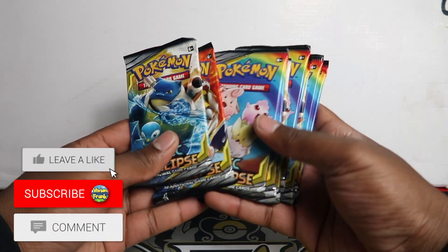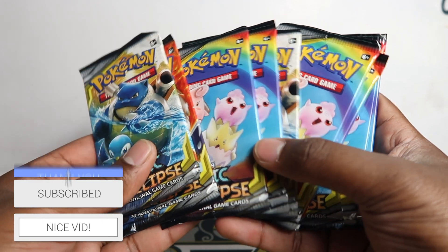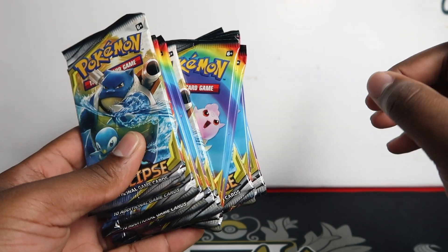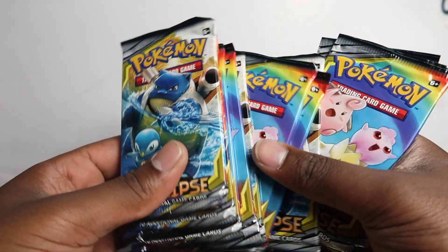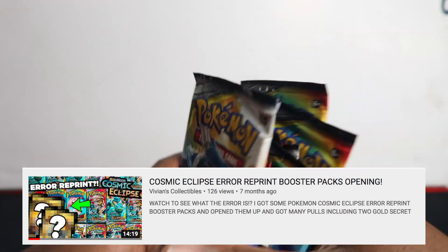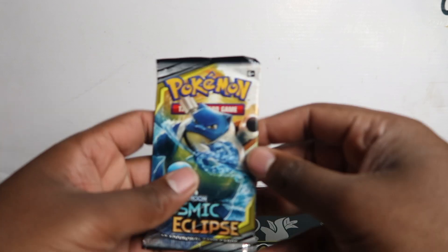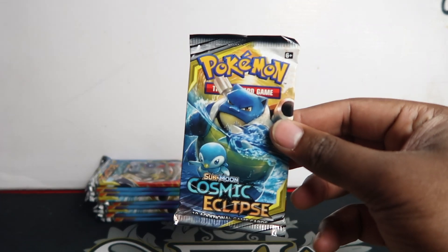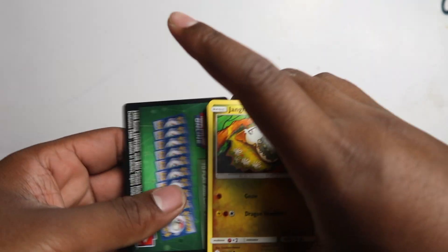In this video we have more Cosmic Eclipse packs, and these came from Galotins. I had ten Galotins and pulled the packs out. Each video we open Cosmic Eclipse and Sword and Shield packs separately. If you saw my reprint error video, these came from the same place — Galotins. Last video we got two gold secrets, and hopefully we get some error reprints in here. They're in most Galotins and some Toxtricity boxes.